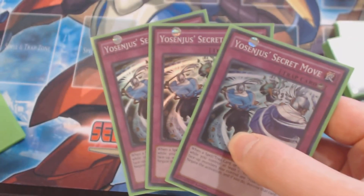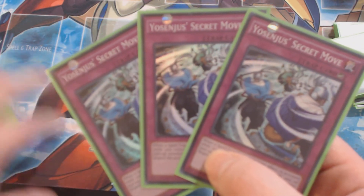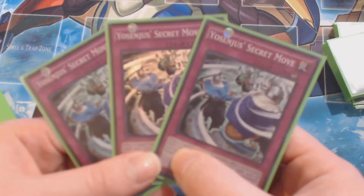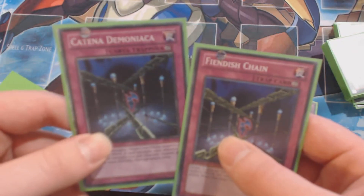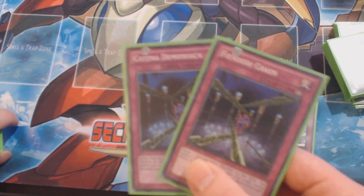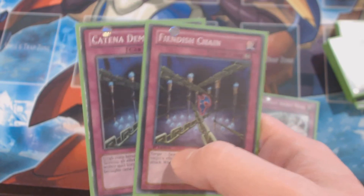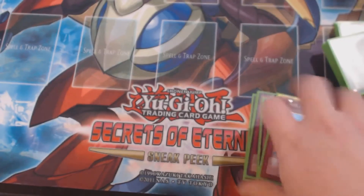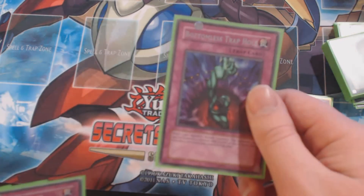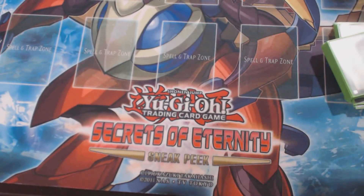For traps: three Yosenju Secret Move — one of the best cards ever made for this deck, literally Infernity Barrier. If you have a face-up Yosenju card and all your monsters are Yosenju monsters, you can negate and destroy a targeted card effect. Stops Trish and everything. Two Fiendish Chain — once Lose a Turn comes in I'll switch those out for Vanities Emptiness. Two Mirror Force for the mirror match. One Bottomless, one Macro Cosmos, one Torrential, and one Vanities Emptiness.